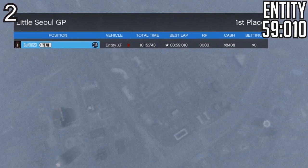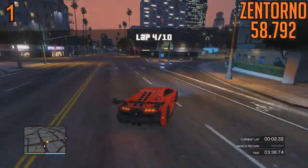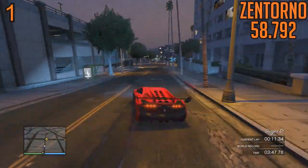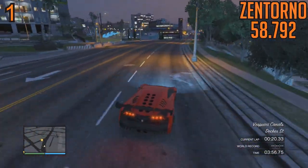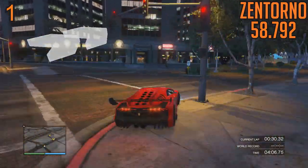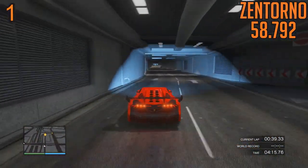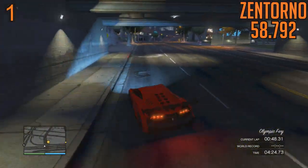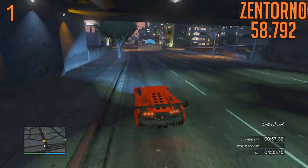At number one spot, I've got 58.792 seconds with the Zentorno. This car benefits the most from patch 1.14. The insane traction and downforce you get with the corners is incredible. If you really want to be the best with it, you have to push yourself to the point where a lot of concentration is involved — understanding the gear ratios, how the car revs up around every corner, and how to min-max with it. When it comes to competitive racing, that's where it's going to be decided — who pushes themselves, who takes the risk, who is willing to fight for that millisecond. I'm excited to try out playlist racing with the 1.14 changes with the Zentorno.